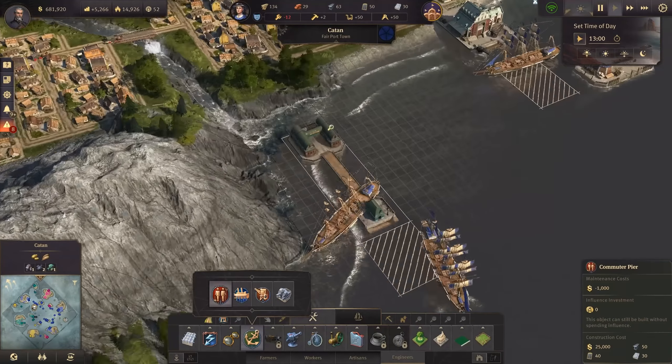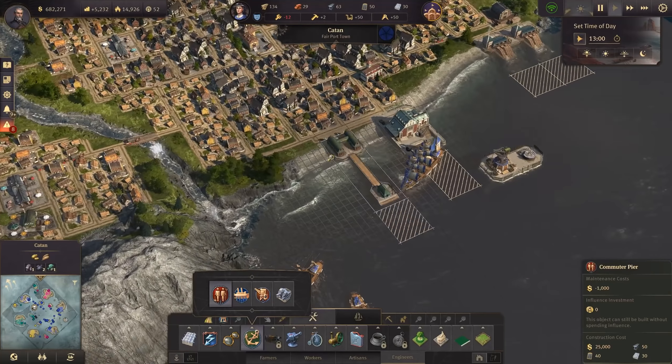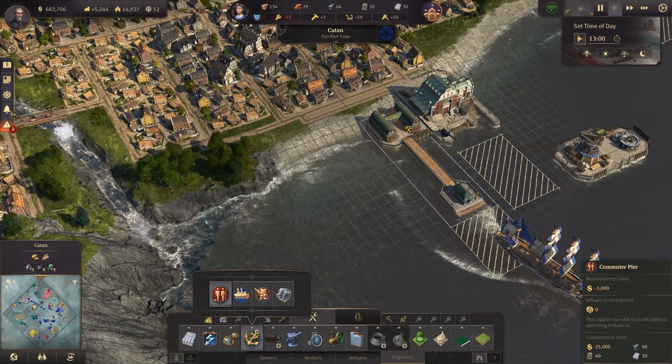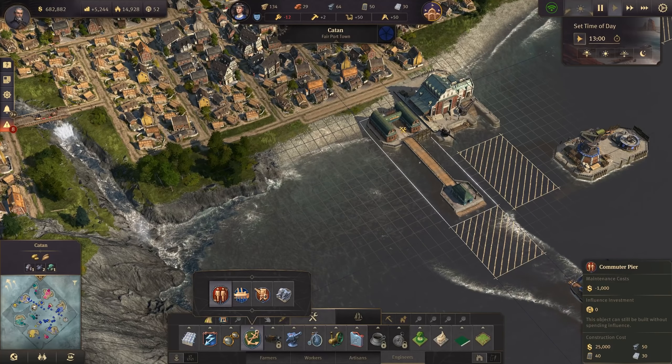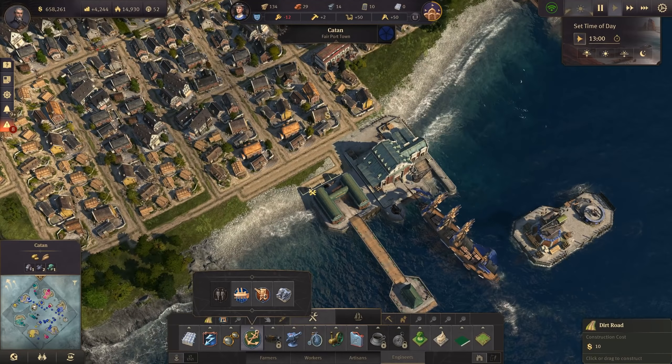Now we have everything ready. Let's build the commute pier. I'll get rid of the fisher huts here and move them to this side so we still have a nice beach. Adding another warehouse in this area, then three fisheries since Catan is getting bigger. A few fisheries, and now we can finally build the pier. The commute pier shares the workforce with every island that also has a commuter pier — it's a pretty powerful building.